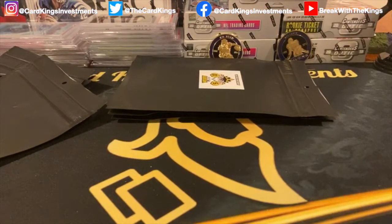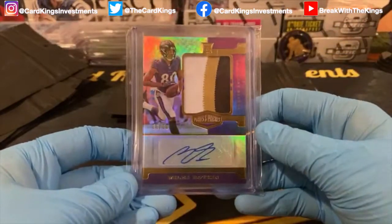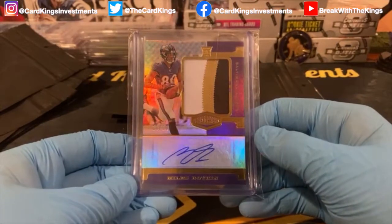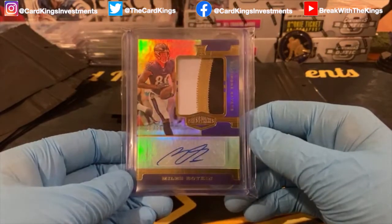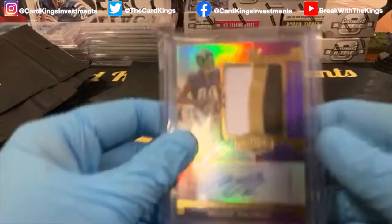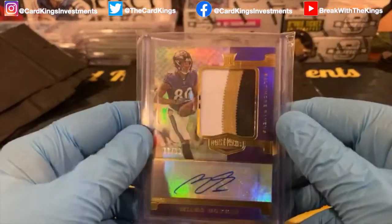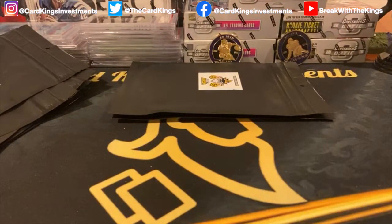On the back end we've got Planner, Colorado Duck, and Baked. Going out to Planner is a Miles Boykin Plates and Patches out of 99 rookie card. Most people know I love Miles Boykin — I think he's going to get hot for the Ravens this year, be that red zone target. Decent patches — nasty patch, big chunky boy three-color. Wish this was an on-card auto but it is what it is.